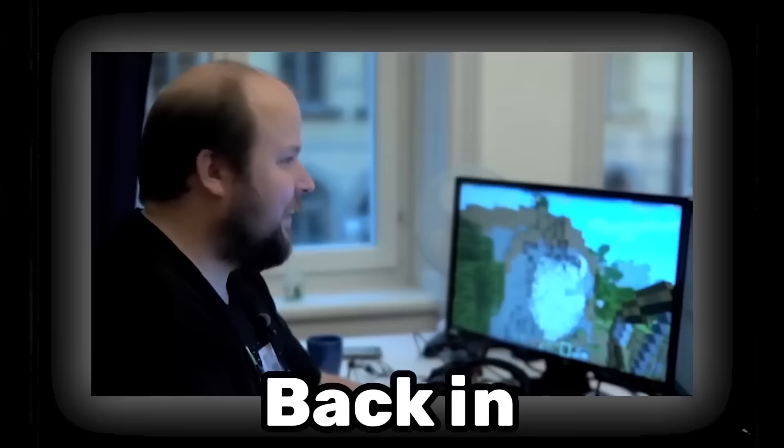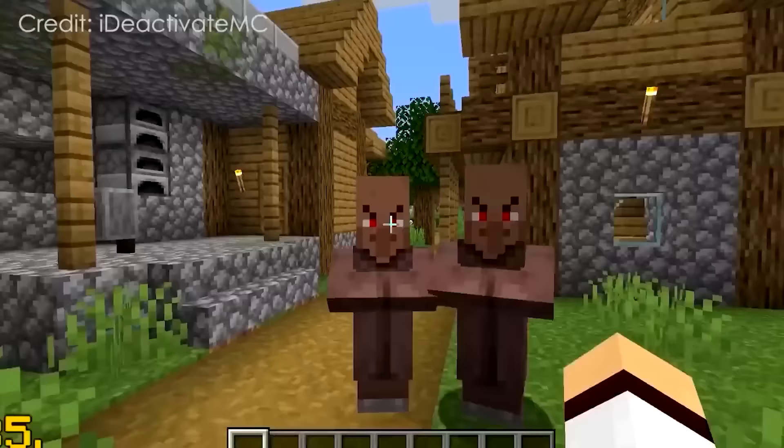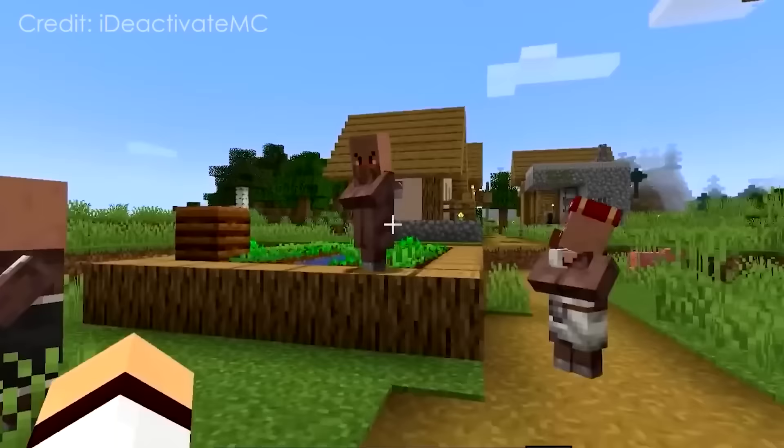Back in 2012, a new texture was secretly added into Minecraft — this was the angry villager head, but unfortunately it was never used in game.